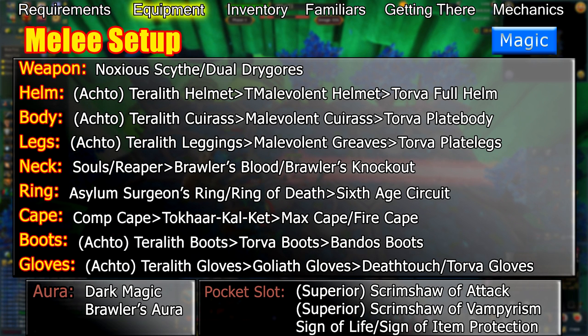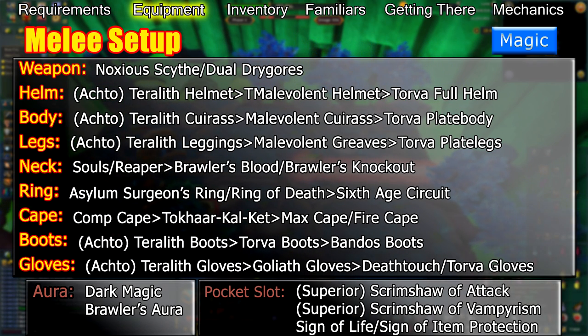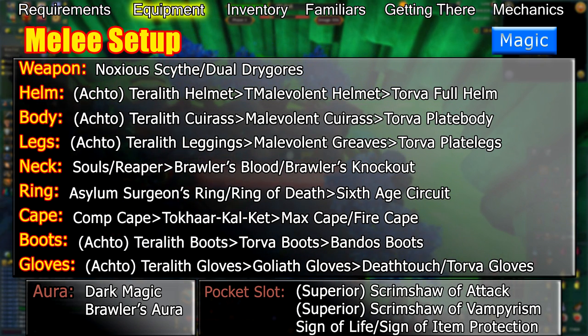Your helm, body, and legs should consist of Malevolent or Torva armour for lower enrages, or Tetsu armour at higher enrages, though it's unlikely you'll get to a point where you need full tank armour if you're using melee. Your necklace should be an Amulet of Souls at higher enrages or a Reaper Necklace at lower enrages. A Berserker Blood Necklace or Berserker Necklace should be used if you can't afford the Amulet of Souls or Reaper Necklace.